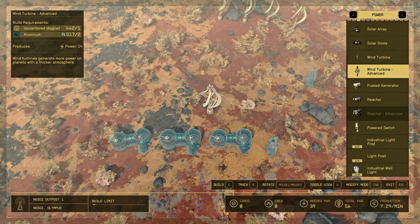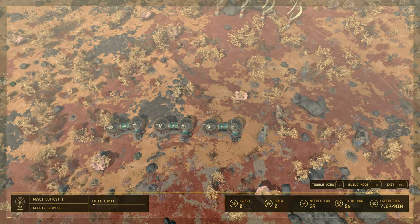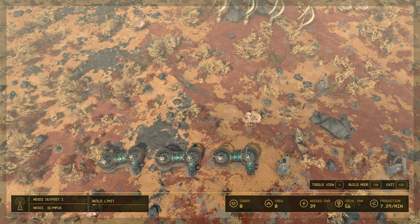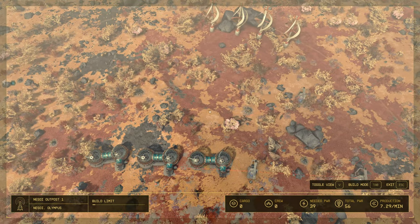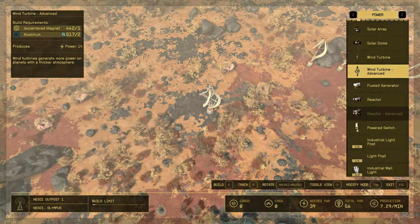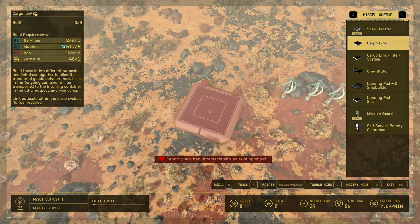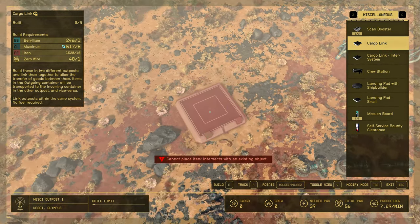Now for transporting, to complete this quest we need to send Metabolic Agents to Mars. We have no helium here, so we need to find helium on another planet in this system for transporting these resources. But first I want to build a cargo link here, because I can transfer these Metabolic Agents to another planet where we already have helium.